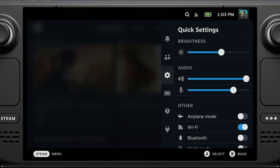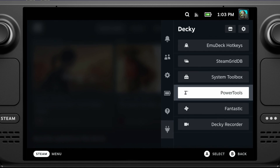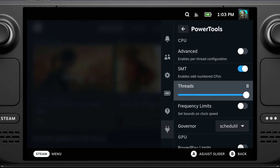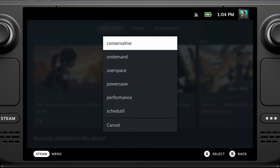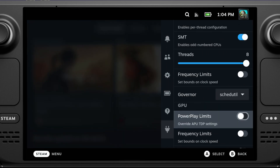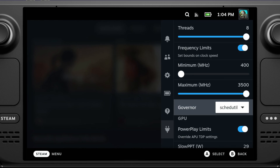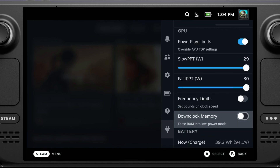To make these changes, open your Quick Access menu, go to Power Tools if you have Decky Loader installed, then go to Governor and change it to Performance. You can also change your power limits — meaning your TDP — your CPU clock speed limits, and your GPU clock speed limits. These are the main things you'd want to play with, especially with emulation.